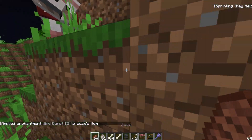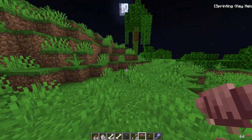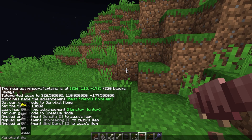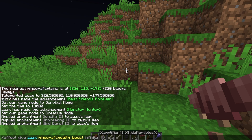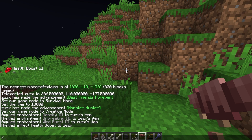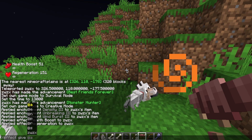I'm just gonna go to a plain area. I'm going to fight the Warden honestly, so I'm just gonna give myself some effects so I don't die. I gave myself Regeneration Infinity — not gonna judge me, I'm scared of the Warden.